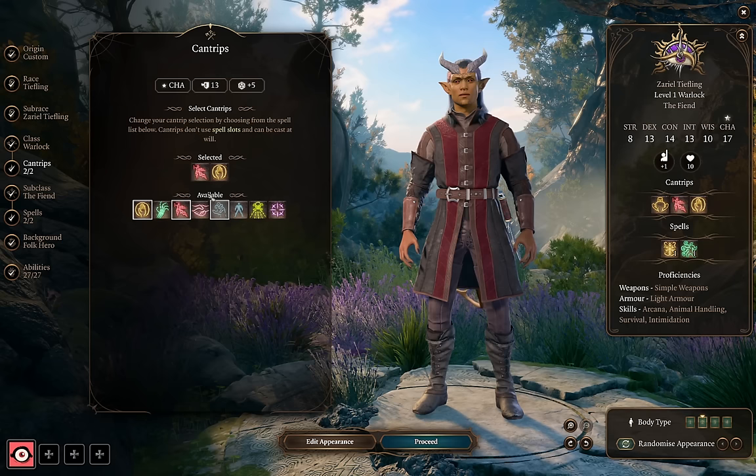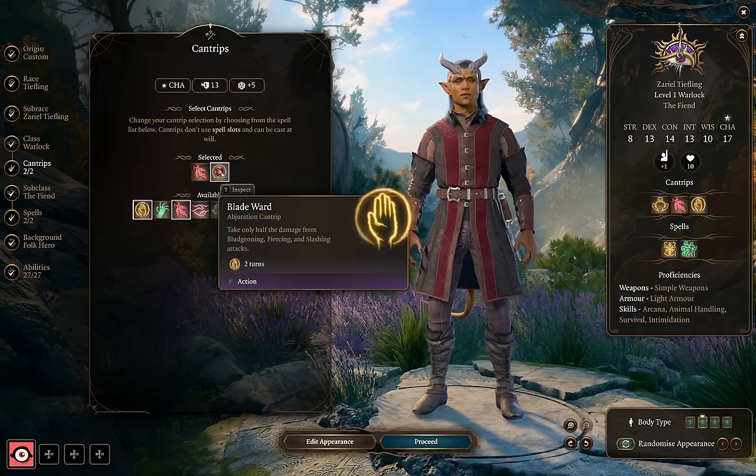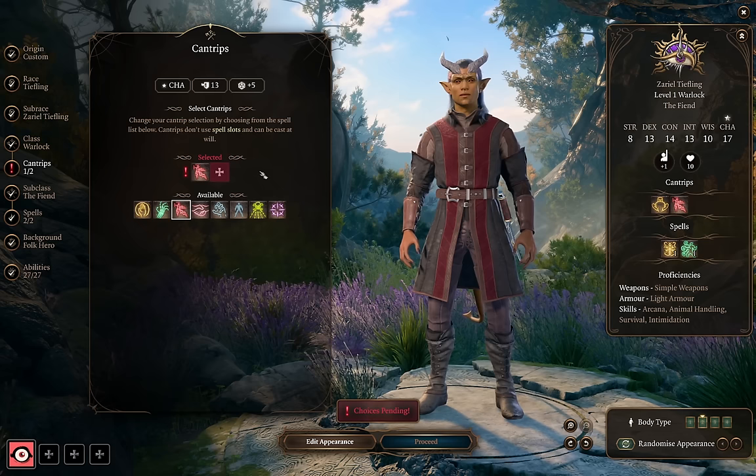For cantrips we obviously want Eldritch Blast — even though we're focusing on melee weapon attacks, it's still a great tool to have. For our second choice, you can either take Blade Ward, since casting it before combat starts can help you survive those first few early turns, especially early in the game when you don't have as many hit points. Otherwise you can pick up Friends, which can help you get through certain dialogue checks, but you have to be careful on higher difficulties. Minor Illusion and Mage Hand can also be good utility. Since Warlock makes such a great party face, I think Friends is the right choice.